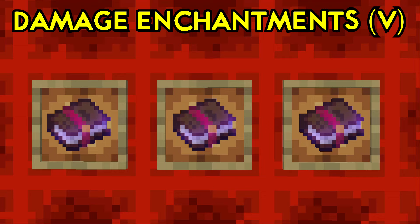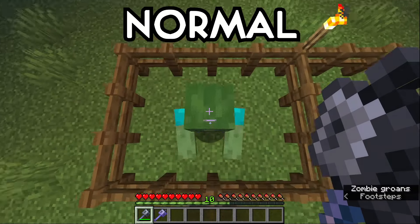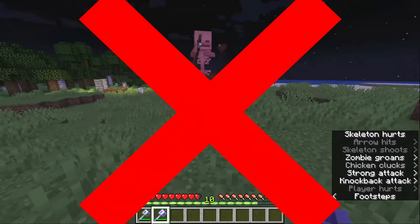First up, we got the Damage Enhancing Enchantments, all coming in at 5 levels. These are Density, Smite, and Bane of Arthropods. Density will simply increase the amount of damage the Mace deals with its Smash Attack per Block Fallen. This is only for its Smash though, not when it's on the ground.